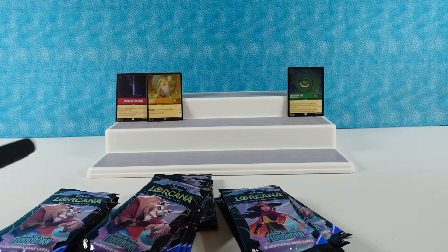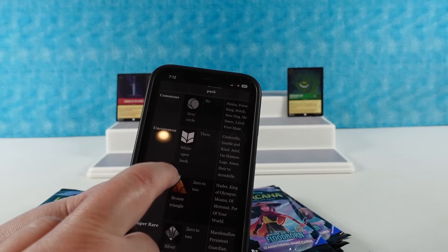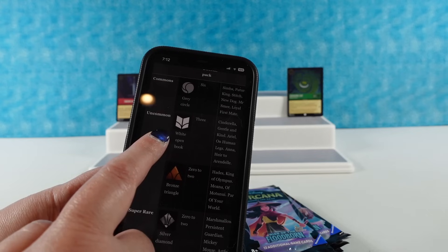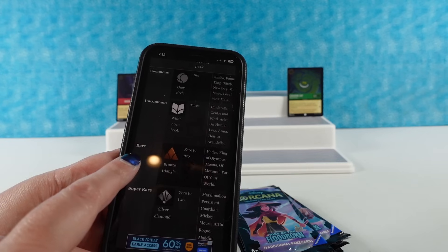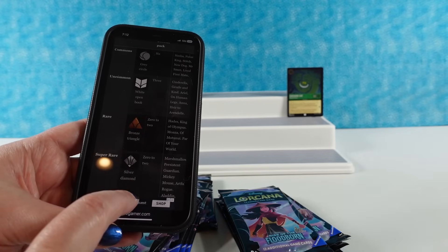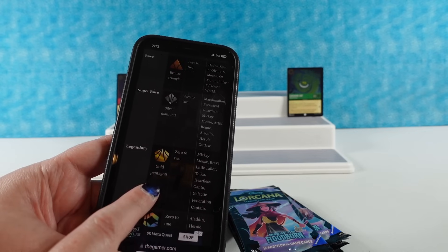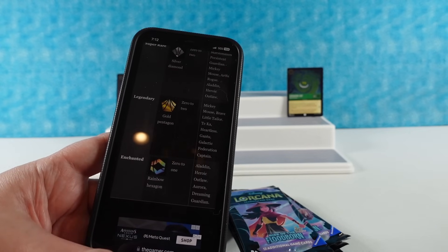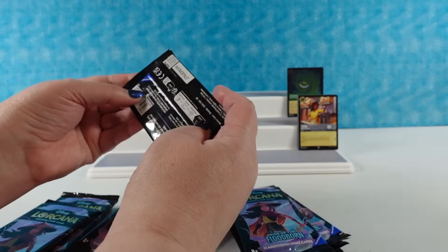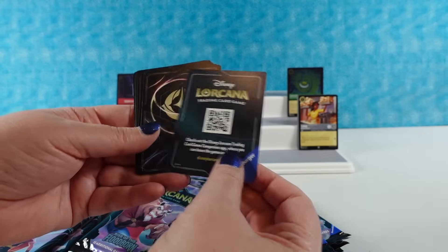Let me quickly explain the rarity system. The gray circle symbol is common. The white open book or little flag is uncommon. The triangle is rare. The silver diamond is super rare. The gold pentagon is legendary. And then enchanted is a rainbow hexagon — we haven't seen an enchanted card yet. So it turns out two of the cards in that earlier pack were legendaries, which seems pretty cool. And now you know — and knowing is half the battle.